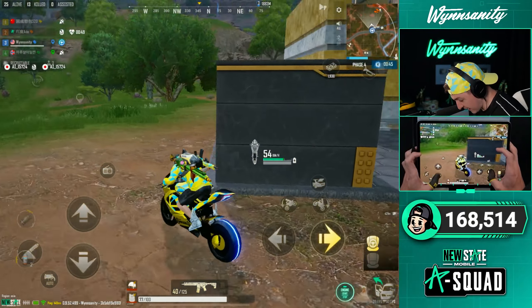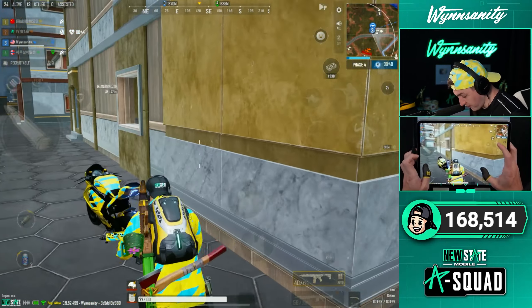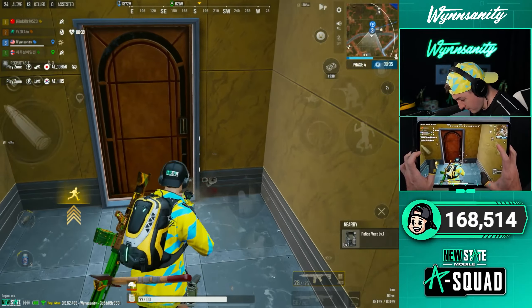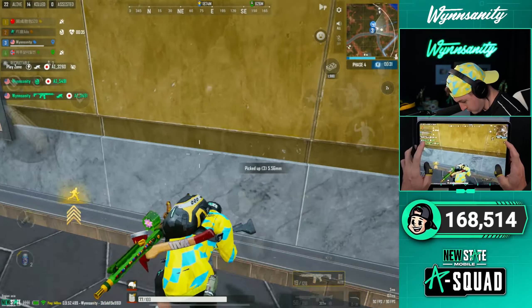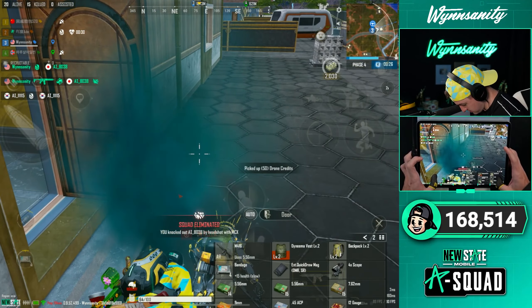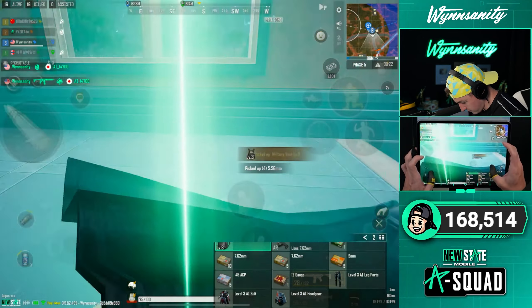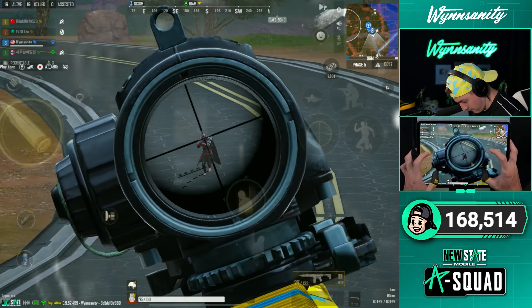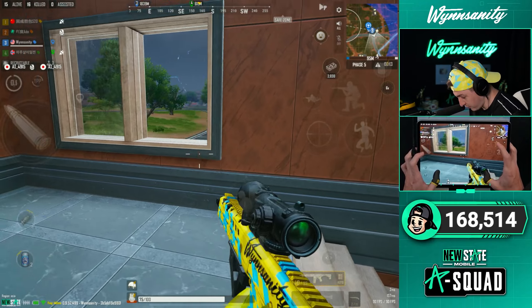There are bots inside now - they're holding compounds, they're proning. Oh my god, they're evolving! Oh yeah, they're red now and they've got Grozas. We've got some Darth Vader Groza bots now.